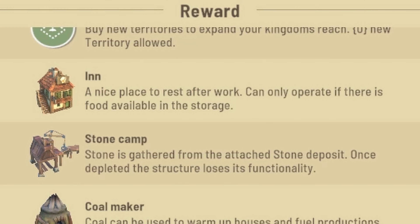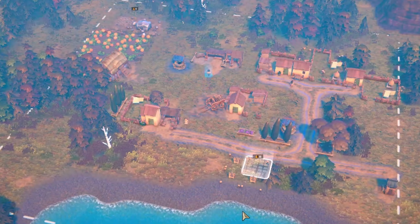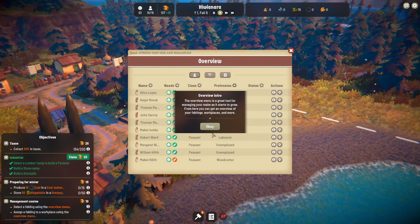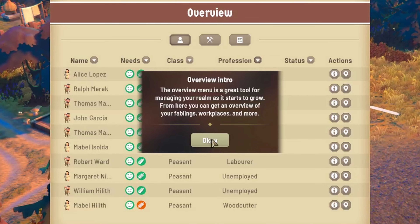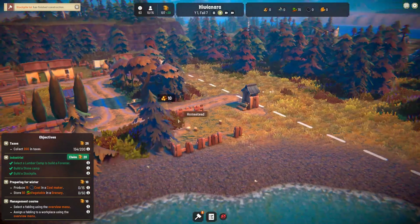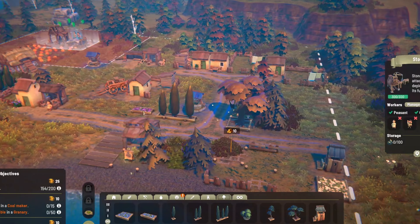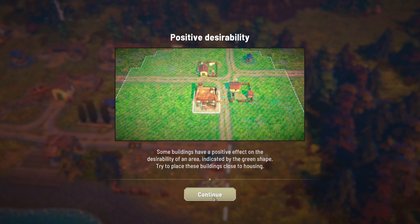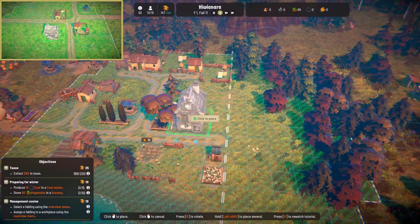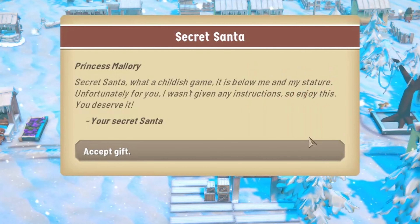An inn! Some buildings need to connect to a resource. Now, wouldn't you love to live in this little town? From the overview menu you can get an overview of your fablings, workplaces, and more. Everybody pretty much has a job except Margaret and William — you guys are gonna need a job. Margaret and William now have jobs. We're almost at $200 in taxes — I feel like a rich old man. Some buildings have a positive effect on desirability in an area — try to place these buildings close to housing. Oh my gosh, it's wintertime! Secret Santa? 'Princess Mallory, Secret Santa — what a childish game. It is below me and my thatcher. Unfortunately for you, I wasn't given any instructions, so enjoy this. You deserve it.'